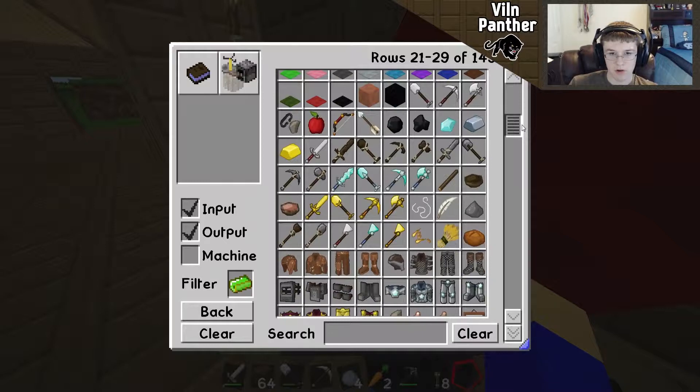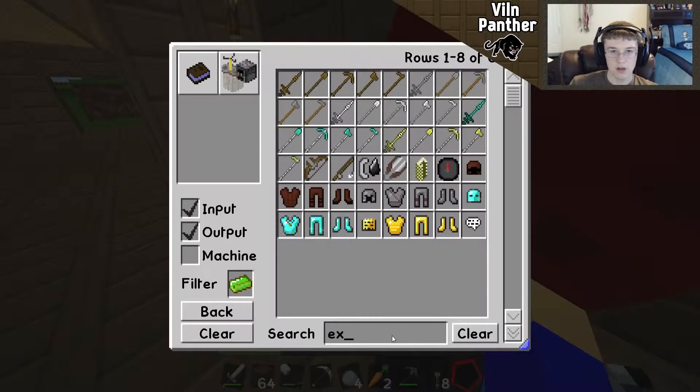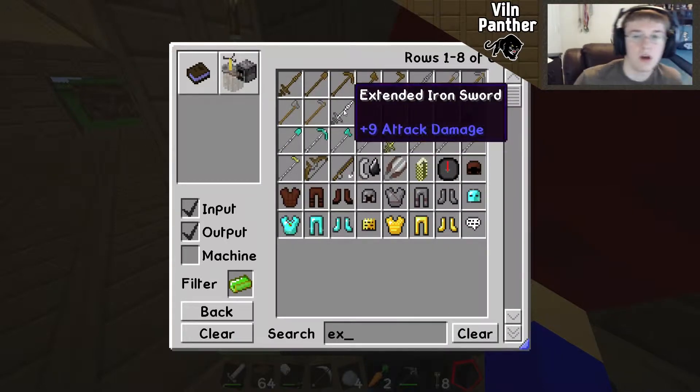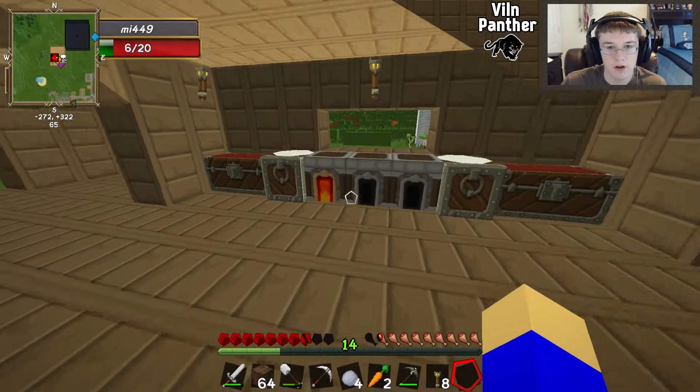I'm trying to figure out the crafting recipes — I've always been thrown off by them. Can I just type in 'extended'? I'm trying to think — iron pickaxe — I need cobblestone. I'm gonna go make an extended iron sword. It looks really cool in your hand, especially the swords. I'm gonna need five iron.